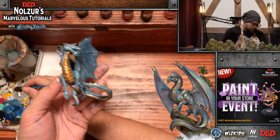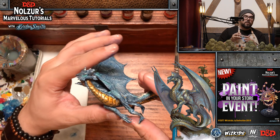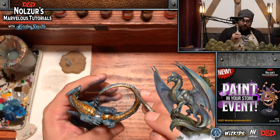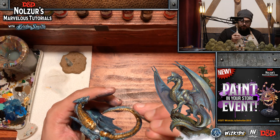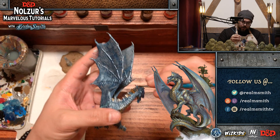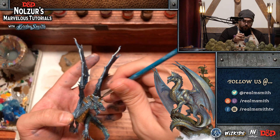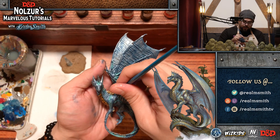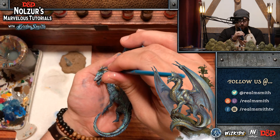Sepia is my favorite wash in the Vallejo line. I use it for a lot of things including bone, paper, parchment, and leather colors — a really nice warm wash. You can immediately see what it did to the belly: gave it some depth and interest right away. A question from Glynix: will you do any magical source lighting on the minis themselves? I have done it — if you go to our Beholder tutorial on the Realmsmith YouTube channel, we did a four-part tutorial using OSL techniques to match the Monster Manual cover with a lightning effect and torch fire effect.